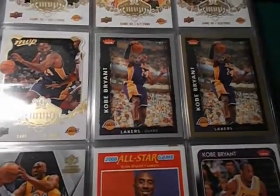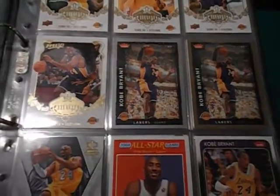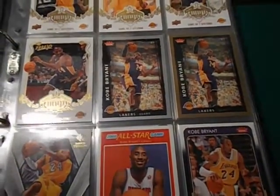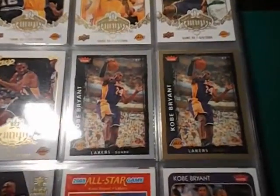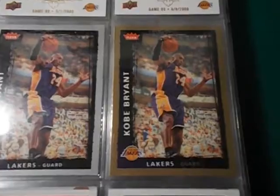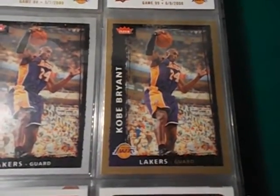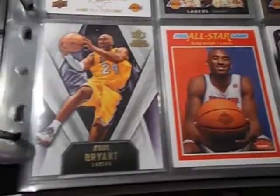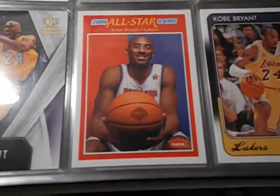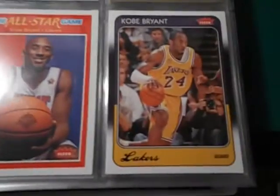There's a clear version, and then there's the gold version which I think is the retail — or the glossy parallel. And then look at the red base card, and that's the clear variation.